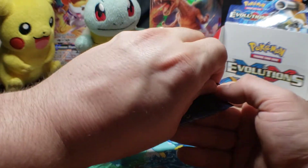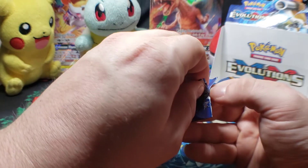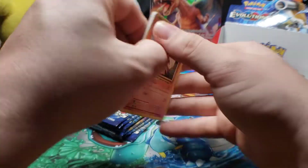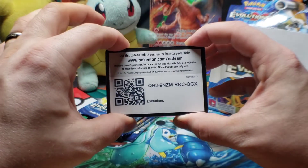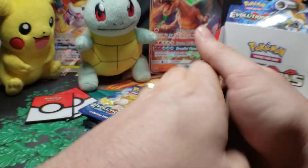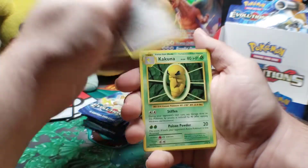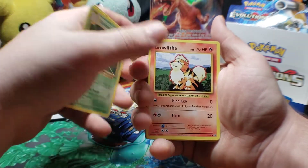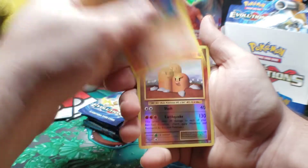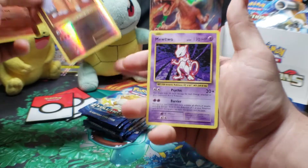I think we get three secret rares for a box too. We got the Mewtwo and we got the Misty's Determination full art, but I think we should get one more. Brock's Grit, Slowbro Spirit Link, Kakuna, Grimer, Nidoran, Vulpix, Sandshrew, Ponyta. Reverse holo is a Dugtrio rare. Final card: Mewtwo non-holographic.